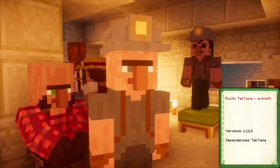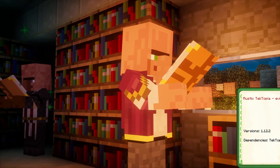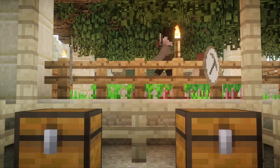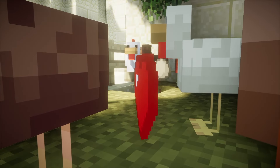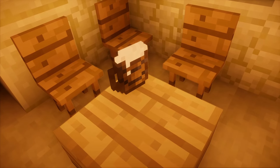Another resource pack, Rustic TekTopia, is also a viable candidate for a medieval grounded look. Each villager profession and gender has their own rustic set of clothing. Structure markers and villager tokens share a consistent paper theme to fit well into a rustic style village. Even the heart and beard textures are given a facelift to follow the looks of the other new textures.